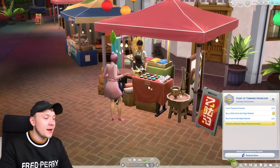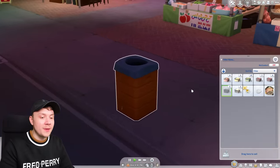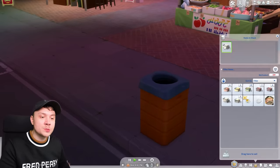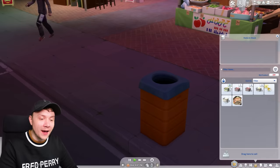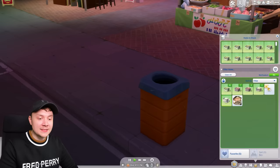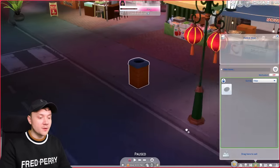We're buying a striped t-shirt apparently. Why have we got all this crap in our inventory? Cookie dough, prep seafood, spoiled prep veggies — I think this is from when we did the Home Chef Hustle Let's Play. She's got rotten cookie dough and rotten seafood in her inventory. We got 67 prep veggies and we're dragging and dropping every single one of them. I don't think you can multi-select these. That took much longer than I would have liked.